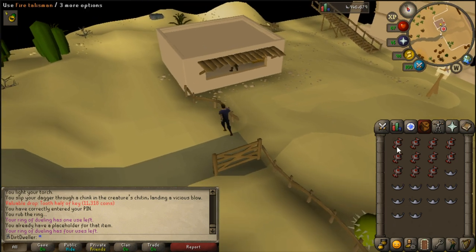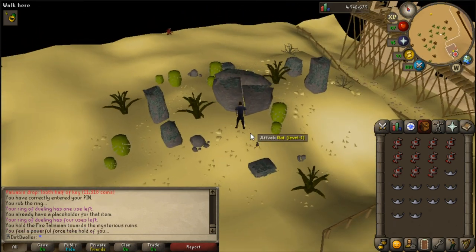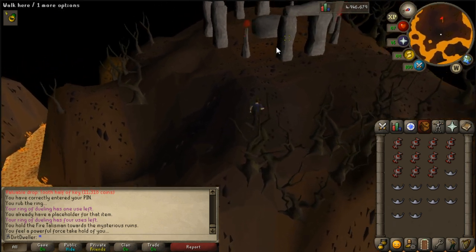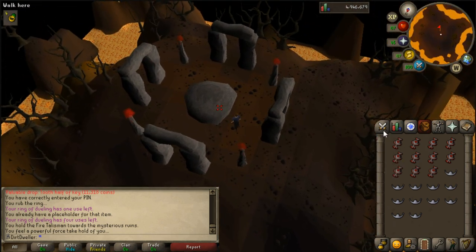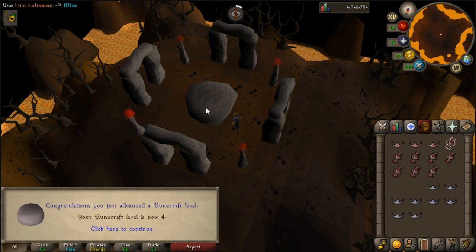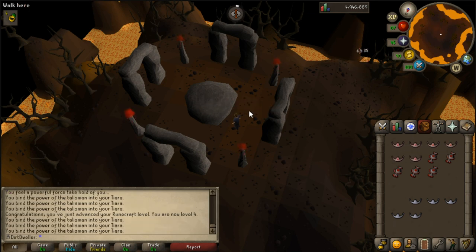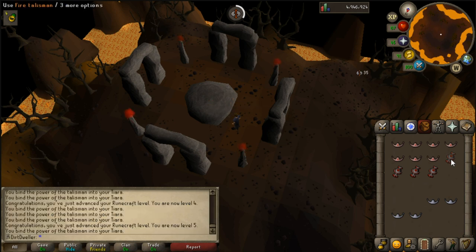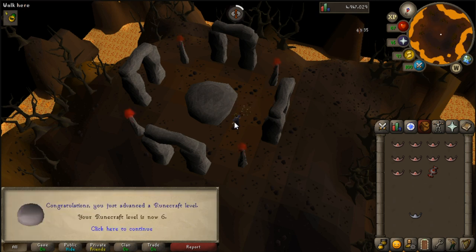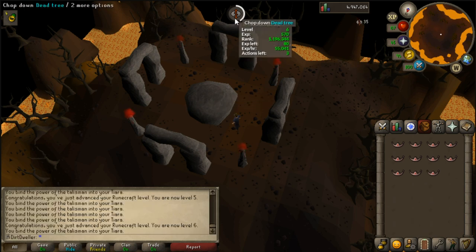I catch a lot of implings bare-handed, so I was able to pick up 11 fire talismans. I have plenty of tiaras from that crafting grind earlier, so this gets me 385 Runecrafting experience, going from level 3 to level 6. I thought this would be a much longer grind, but getting fire talismans from earth implings might let me hit level 14 sooner than expected. I still only have about 100 pure essence from essence implings, but any amount helps.